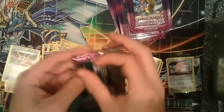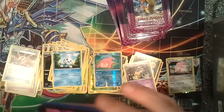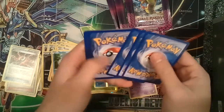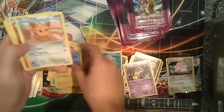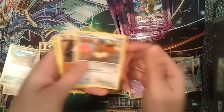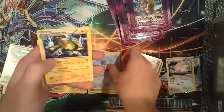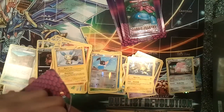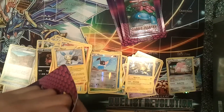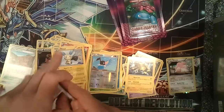Four packs left — let's see if we can get something good. This pack: Vanillish, Twist Mountain, Electrike, Lillipup, Torchic, Drilbur, Minun, a Reverse Foil Chatot, and a Galvantula Rare. Okay. I can't believe I got a Full Art card — that's amazing.